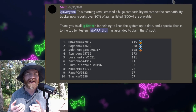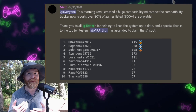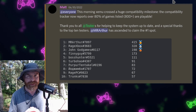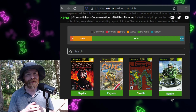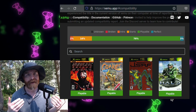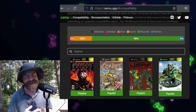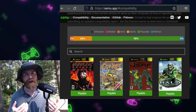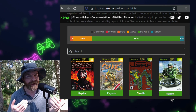We'll kick things off talking about Xbox Emulation with Xemu — not to be confused with Cemu, the Wii U emulator. Xemu now has over 800 games listed as playable, and this is a really big milestone. If you head over to Xemu's website, which I'll leave a link to in the description, you can check out the compatibility tracker yourself. They've got 78% of games listed as playable and 3% listed as perfect, which equals 81% overall.